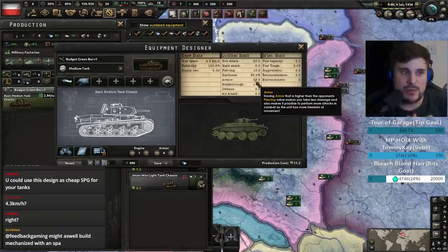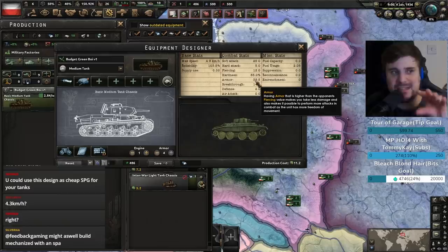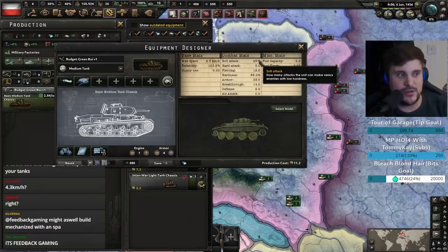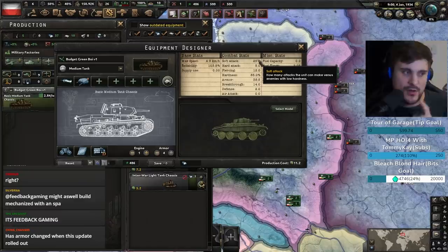This is quite a heavily armored tank. The main reasons you make tanks are: one, you want the armor — armor gives you an extra bonus in combat when fighting things that can't pierce it, meaning you get a bonus to how much organization damage the enemy takes so you can break them quicker. Two, you want breakthrough — breakthrough is basically armor on the offensive, meaning you can ignore a certain amount of incoming firepower. You're an offensive vehicle. Soft attack goes a long way too.